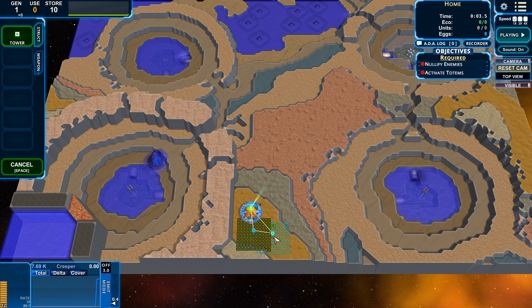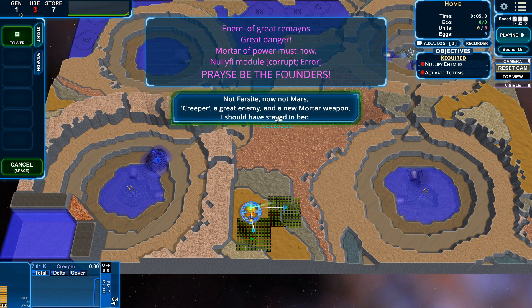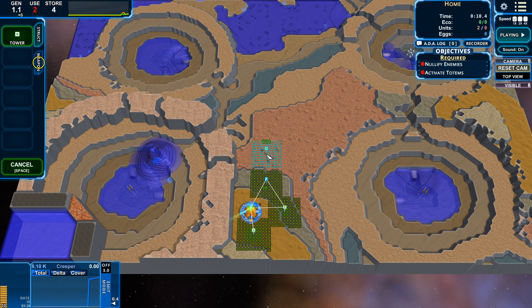Let's get some towers in place. Enemy of Great Remains. Mortar of Power Must Now. Somebody needs to teach them some English. Praise me, the founders! And corrupt error on the nullify module. Should have stayed in bed. Well, everybody would be dead if you stayed in bed, so probably not the best idea in my opinion.